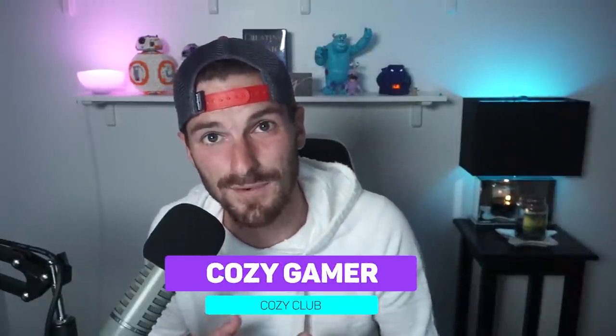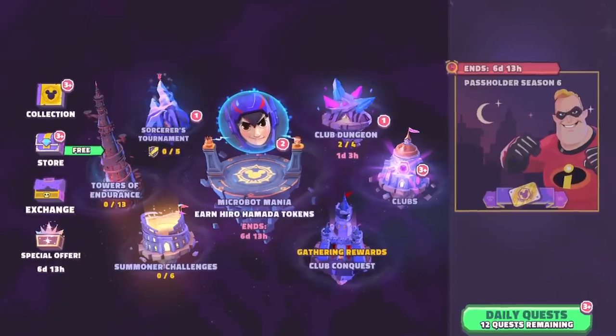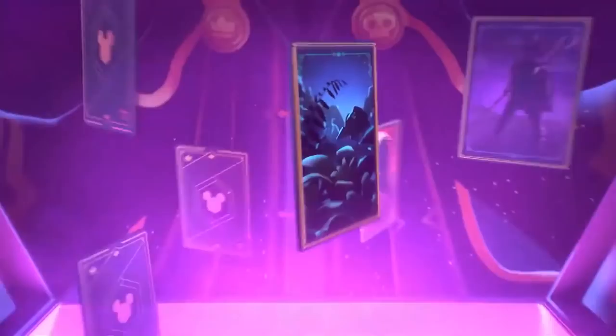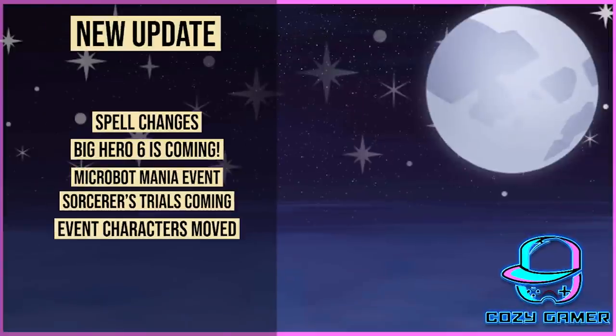Hello and welcome back to the Cozy Club. My name is Cozy Gamer and it is a beautiful day for some DSA. It is a big day because Big Hero 6 has landed in Disney Sorcerer's Arena. We have a lot of things to cover on today's news video, but we have to start with Microbot Mania and Hiro Hamada landing in the game.